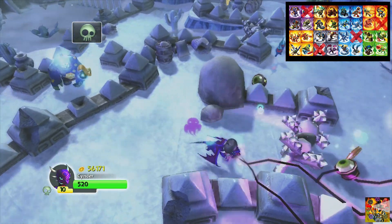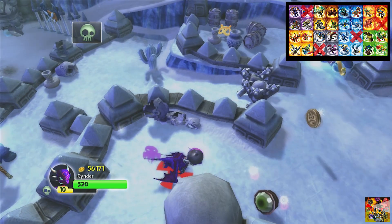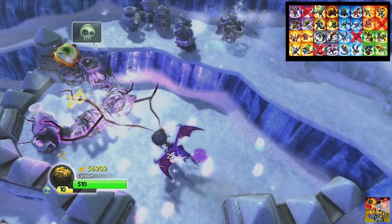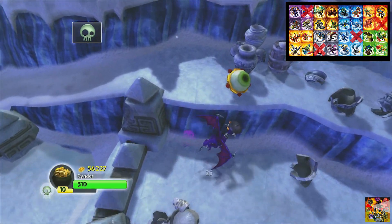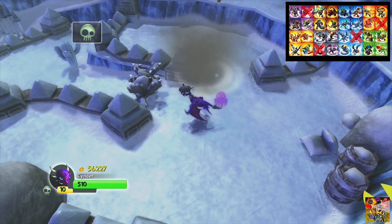We've got to make sure we defeat every last one of these guys. I think the problem before was that I defeated some of those guys before they came out of their ice shells, and I don't think that counted towards an enemy being defeated, hence why the enemy goal was a bit short the last time we were here. Anyway, come over here, you frickin' artillery strike.